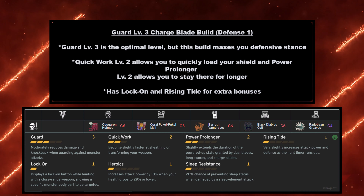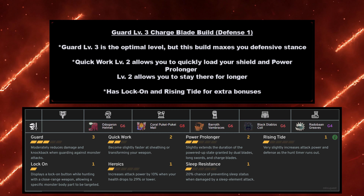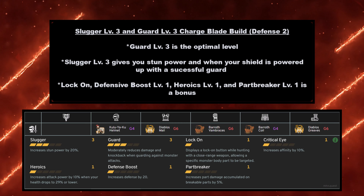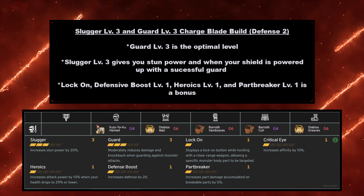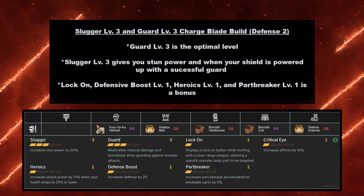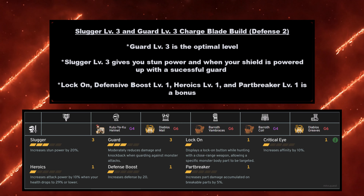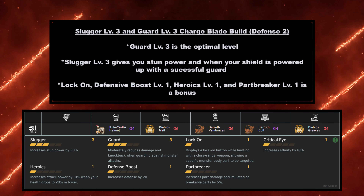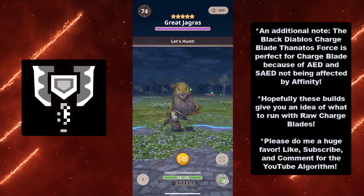If you don't like offense, we have defense. This is the Guard level 3 Charge Blade build, our first defensive build. Guard level 3 is the optimal level, and this build maxes your defensive stance. Quick Work level 2 allows you to quickly load your shield, and Power Prolonger level 2 allows you to stay powered up for longer — it slightly increases the duration of the Powered Up State for the Charge Blade, so we're still exploring how good it is. We have it because of the Coral Pukei-Pukei armor. If it lets you stay in the Power Up duration for your powered-up shield, it's interesting to play around with. It also has Lock-On and Rising Tide for extra bonuses, but keep in mind you need the Coral Pukei-Pukei at grade 8 for Rising Tide — making this a potentially expensive build.